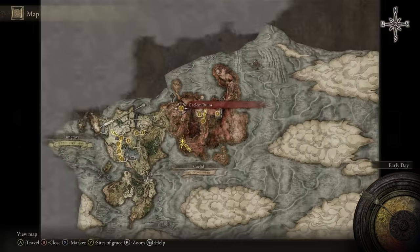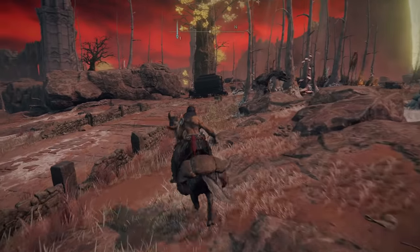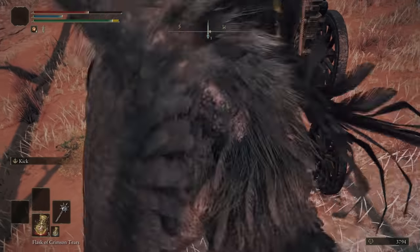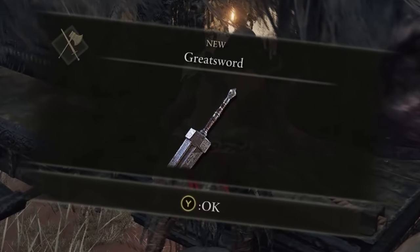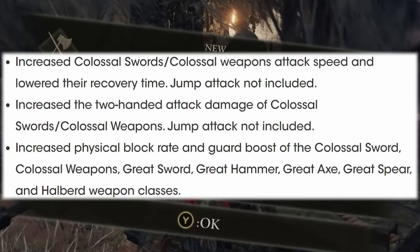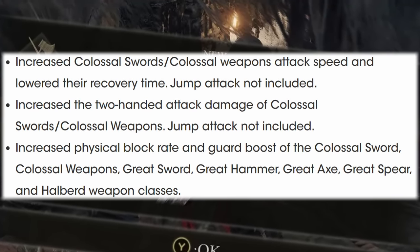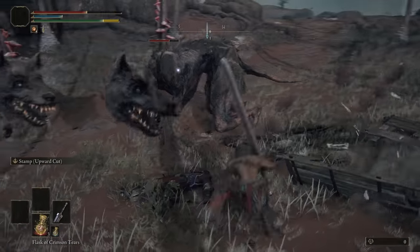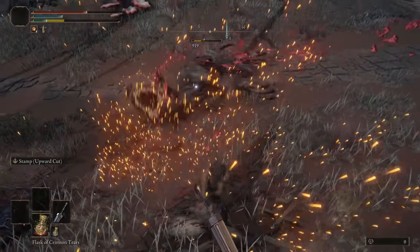Now that we have the template of our build done, it's time to pick up our weapon. Go to the Caelem Ruins Site of Grace — right next to it you'll see a caravan. Go to it, ignore the enemies if you want, and loot the chest inside. You will get the Greatsword, and this thing is an absolute monster. Even in its most standard unoptimized form with no upgrades, it deals a lot of damage to everything in your path, has insane poise damage, and its range is crazy.